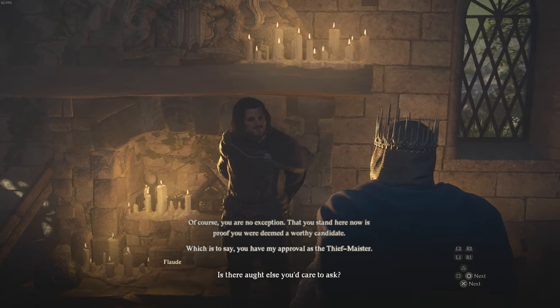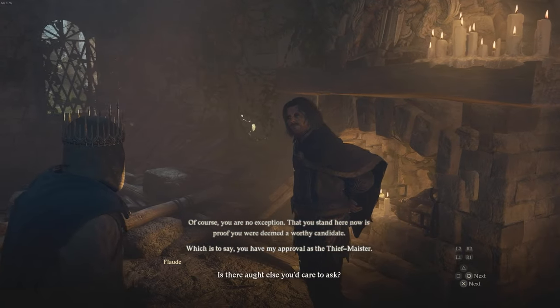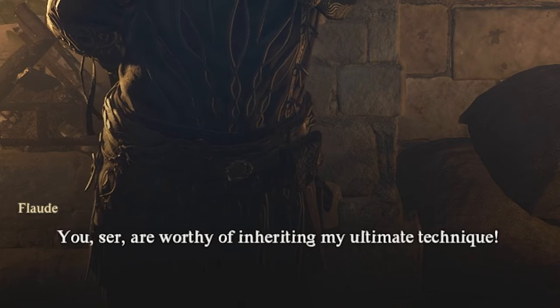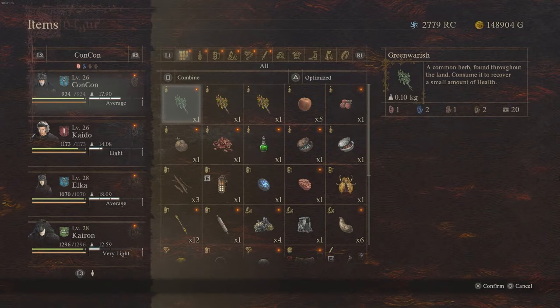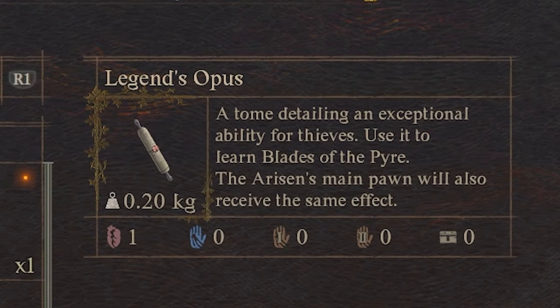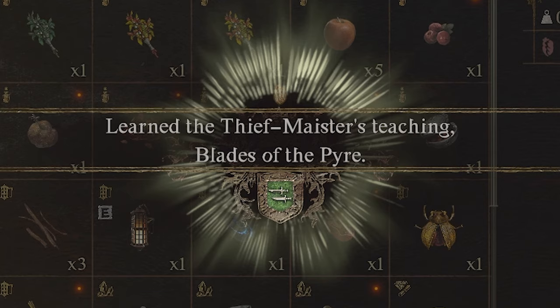This is the Thief Maester, so if you're playing as the Thief Vocation, you'll want to come here and do this quest as soon as possible to unlock your major skill. He'll tell you that you're worthy of inheriting his ultimate technique, and this will give you the Legend's Opus. If you go into your items, you can unlock the skill — it will show in your abilities for the Thief to use the Blades of the Pyre skill. Use this scroll and it will unlock it so that when you go to the Vocation Guild, you can equip Blades of the Pyre.